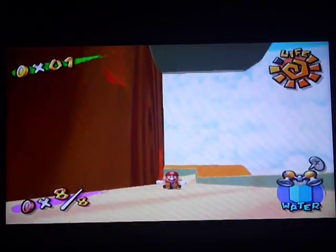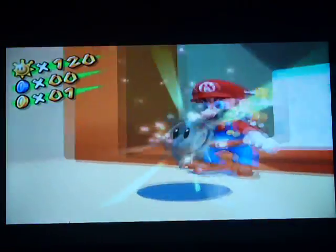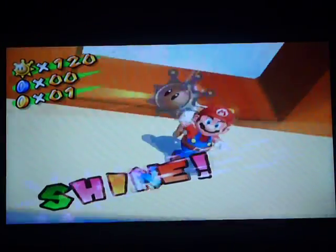That's the shine sprite. But now you have to get to the shine sprite, and that's really not that hard. You just don't do anything again, just like you did with the last red coin. You just don't do anything, and you just tap that a few times. Don't hold it because you will slide around and probably die. And there you go.